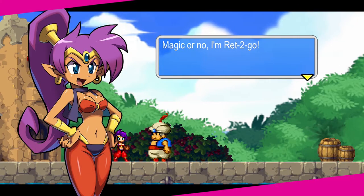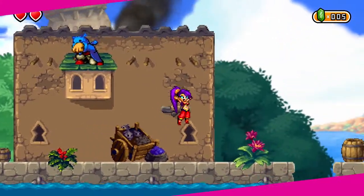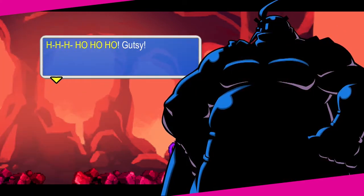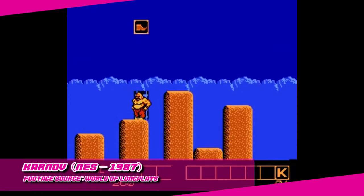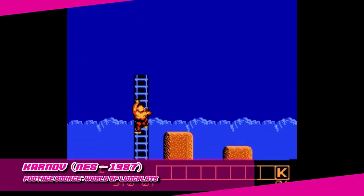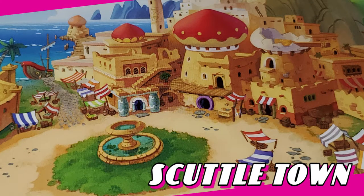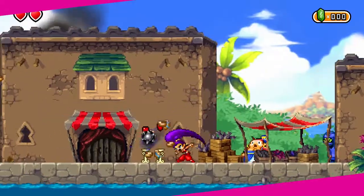Shantae is one such half-genie, although her origins are quite mysterious. Her mother was apparently a pretty important figure in the fight against evil, while her father might or might not be Karnov from a completely unrelated game series. Either way, she grew up without knowing either one of them, and was instead raised by an old friend of the family. Shantae acts as the guardian genie of Scuttletown, a small fisherman village that somehow seems to be a magnet for trouble.